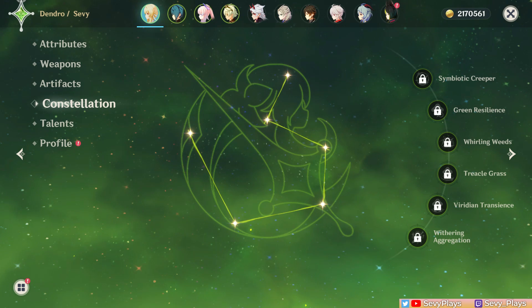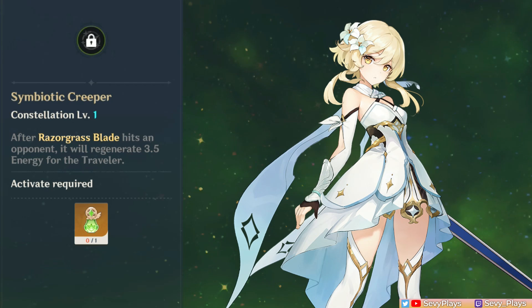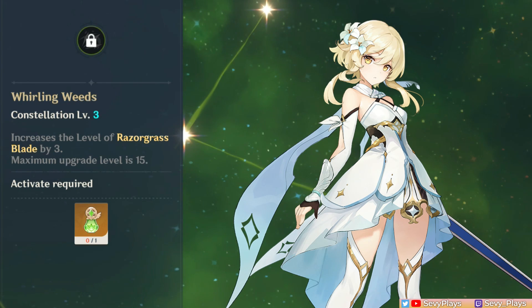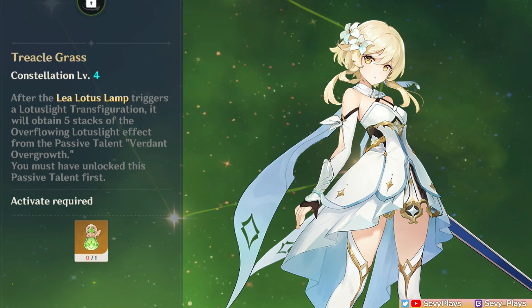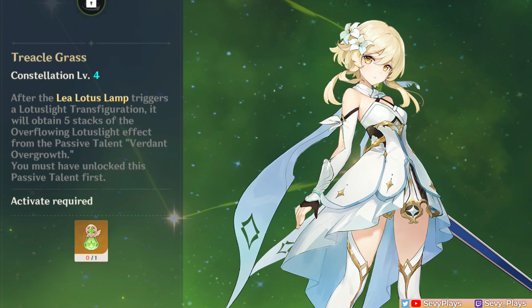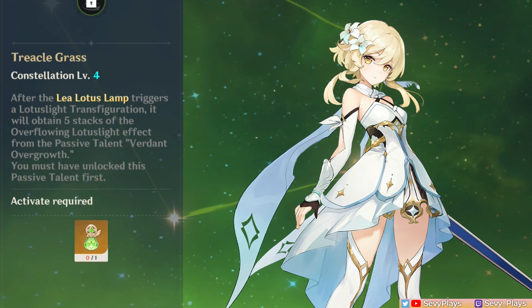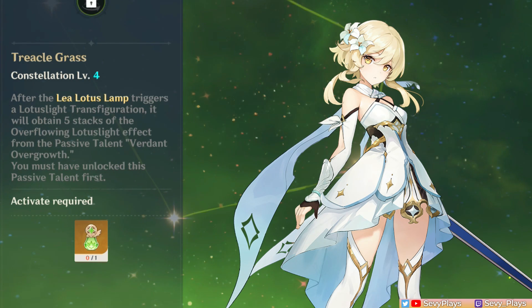C1 regenerates a flat 3.5 energy for the Traveler when the skill hits. Assuming you can get in at least 2 skill procs per rotation, you get 7 energy — a small help, but they'll still need ample ER for smooth rotations. C2 increases the Lamp's duration by 3 seconds, a very useful constellation that enhances the main part of their support kit. C3 increases skill level for more damage. C4 makes it so that absorbing an element with the burst automatically grants it 5 stacks of the A1 Lotus Light buff, helping reduce that long windup time to get the full 60 EM buff.